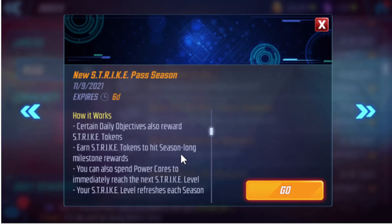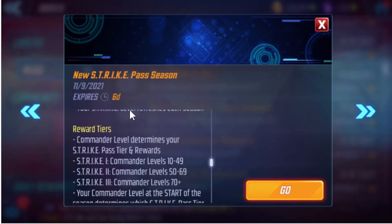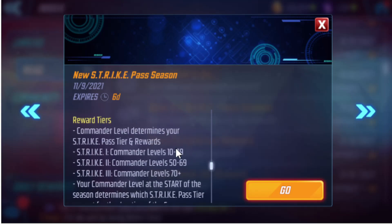In my opinion, if you're on the last level and weren't able to get enough points to unlock it, I would probably spend the cores because it's gold promo credits and they're quite hard to get. I would not spend power cores on anything else. Your strike level refreshes each season — it just starts over and goes about 28 days or something like that.